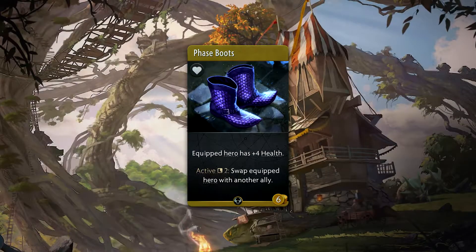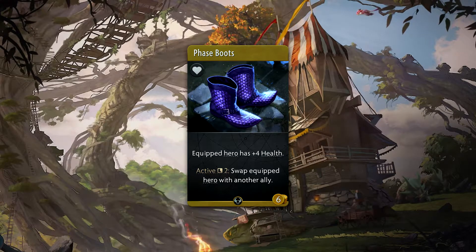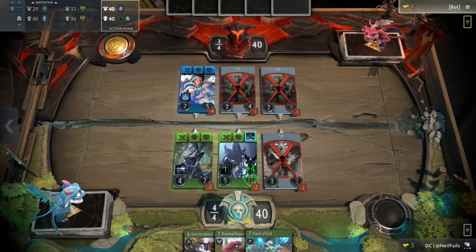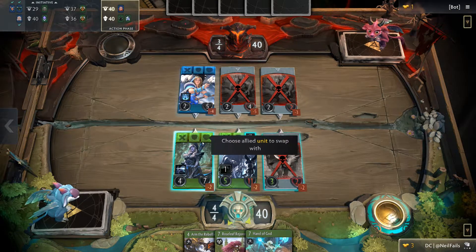Phase Boots is a 6 gold uncommon accessory that gives the holder plus 4 health and an active ability with a 2 round cooldown. When used, it will allow you to swap that hero with another ally in that lane. This is an incredibly powerful tool for repositioning. Keep in mind, swapping places with the unit does not change the combat arrow directions.